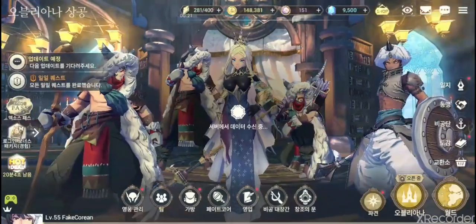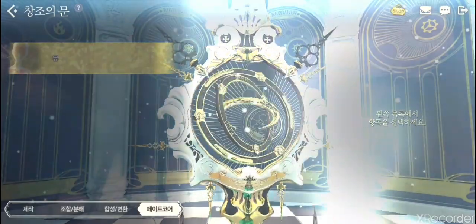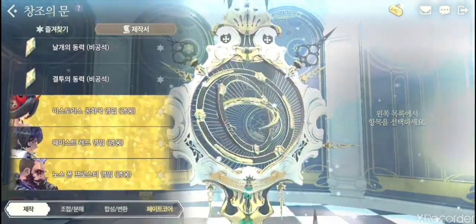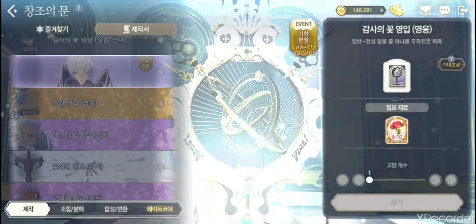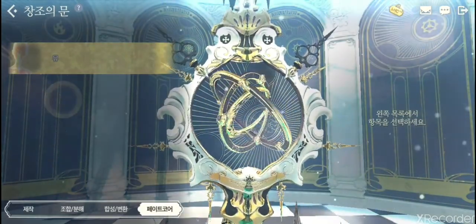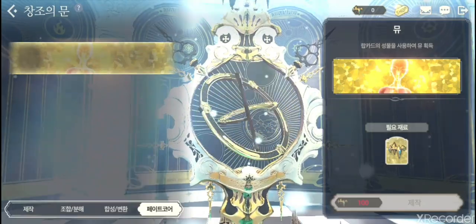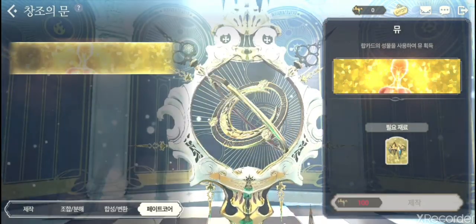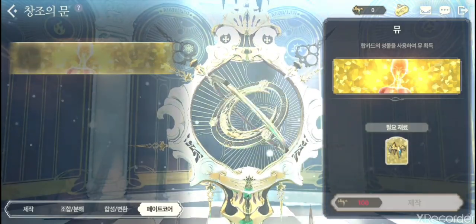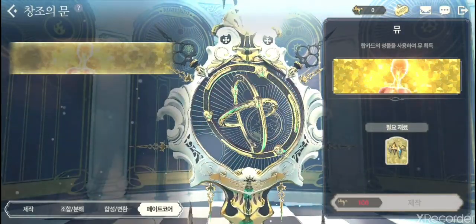The hero guardian stone changer costs about 100 of a specific currency. You can put in any hero and change their guardian stone — for example, Bernadette has an ice guardian stone. I won't do it now since I'm saving my currency. The fourth tab is the fate core tab. Fate cores give a small stat boost and you can get fate core boosters called muses here — they boost the skins, with a maximum skin level of 30.